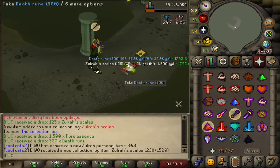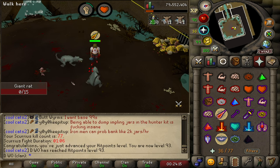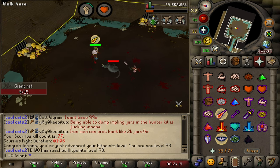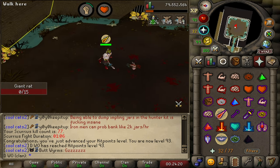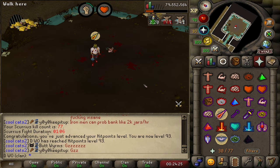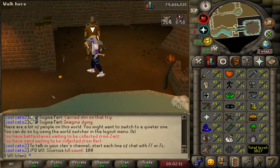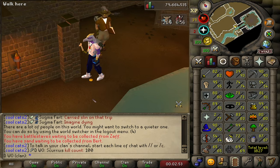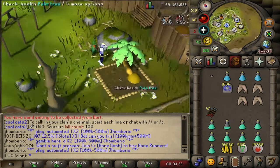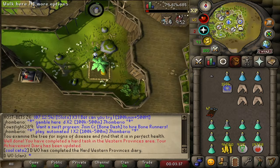Got a Zulrah kill and a collection log entry for Zulrah scales. Juicy 93 HP. Currently can't do anything while waiting for a plant to grow to finish the diary, so I went back to slap the rat boss. We're on 77 kill count. Just finished up 100 kills at the rat boss and we can finally go check that plant. Oh my God, it hasn't died. Check — and there we go, the hard diary is complete!